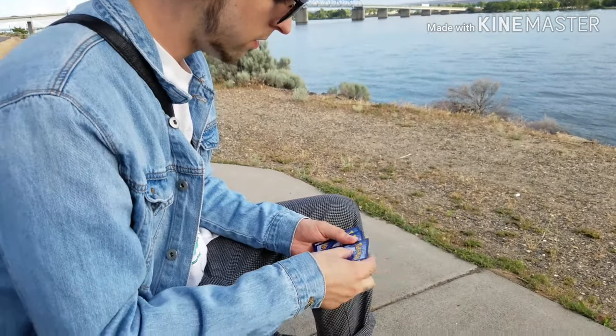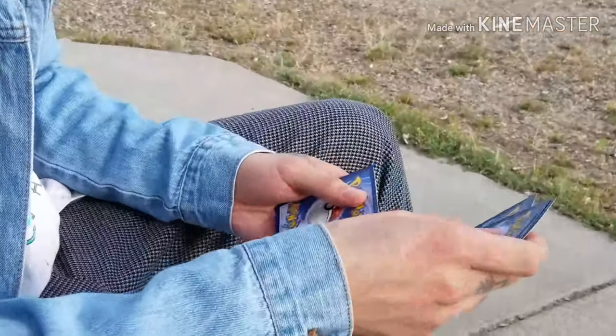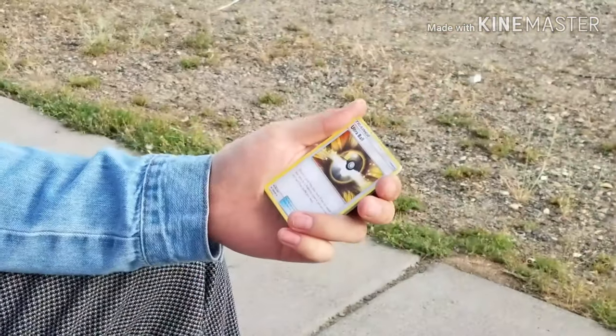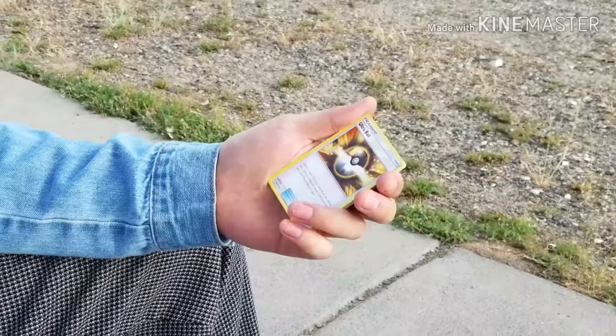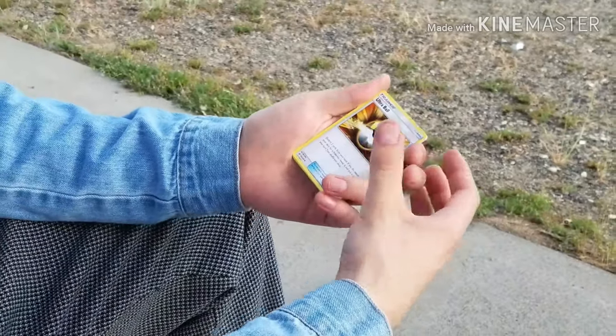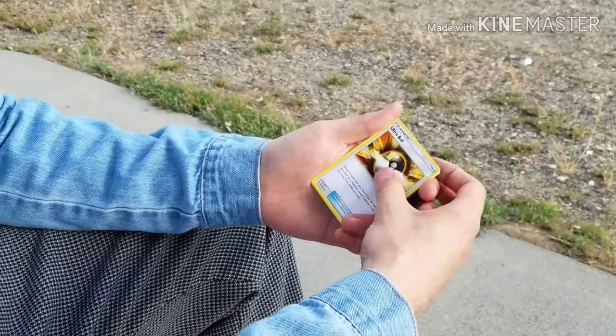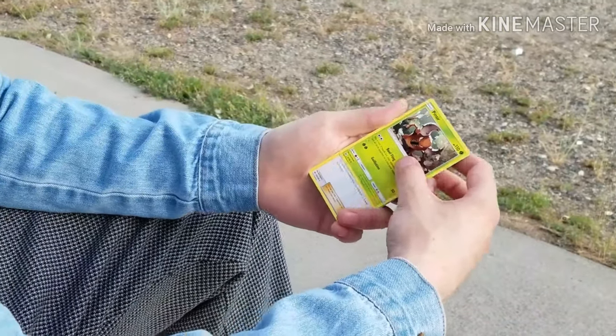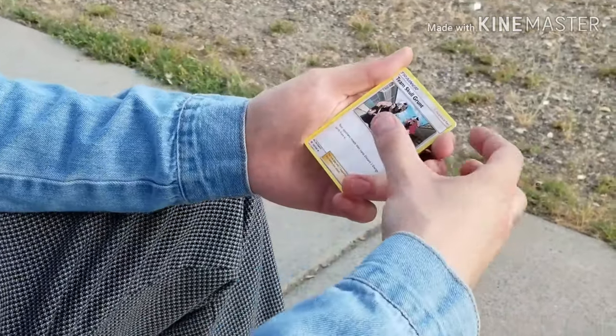We got one, two, three, four cards. Fighting Energy with a solid green code. Another Ultra Ball — and I didn't even have Ultra Balls, so that's nice. Ultra Balls are so good for the deck. A Pinsir. Team Skull Grunt.